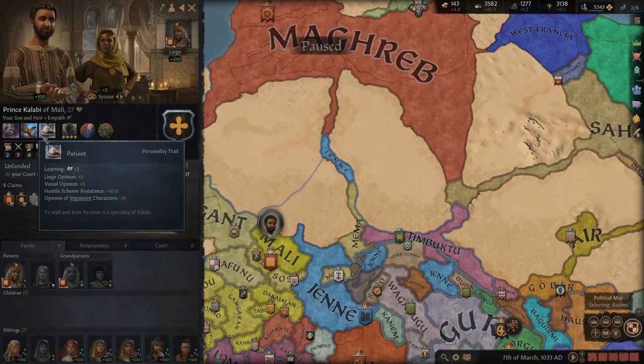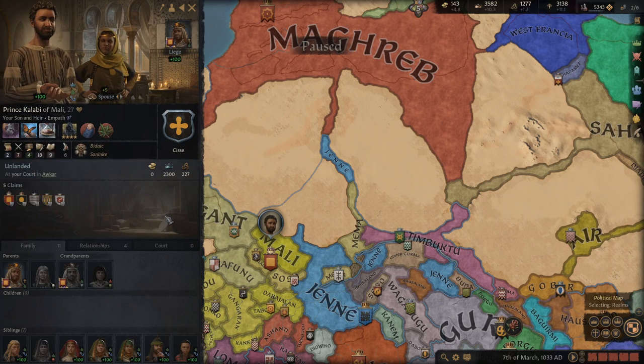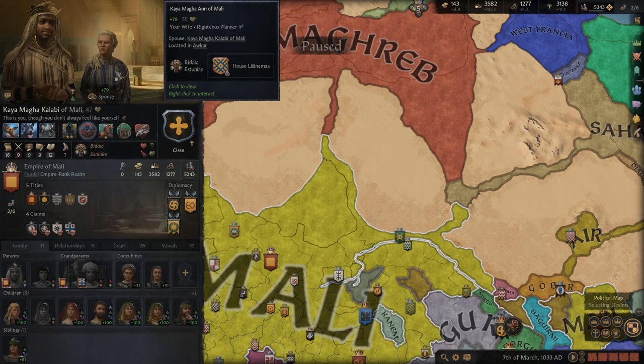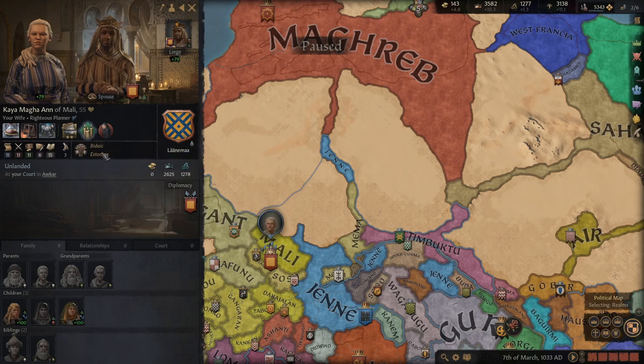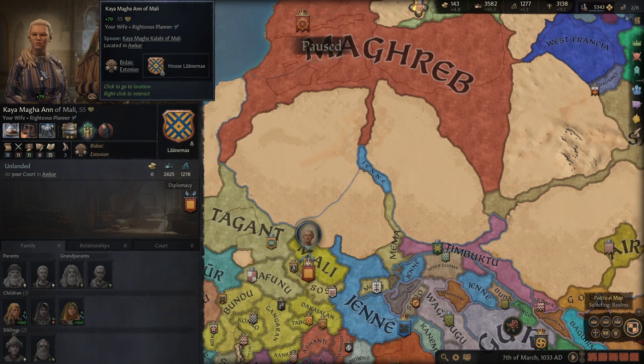For educating children: I found education much more important in this game than in Crusader Kings 2 — you want a much better educator. You have an option for them to convert culture or religion upon education. Most of the time you'll probably want to educate your own children yourself to control their traits. But if you've got a genius wife, have her educate a couple of children — she provides much better bonuses. Also, education is a way to convert religions: I had a child of a different religion and just had my wife educate them, managing to convert the religion that way.